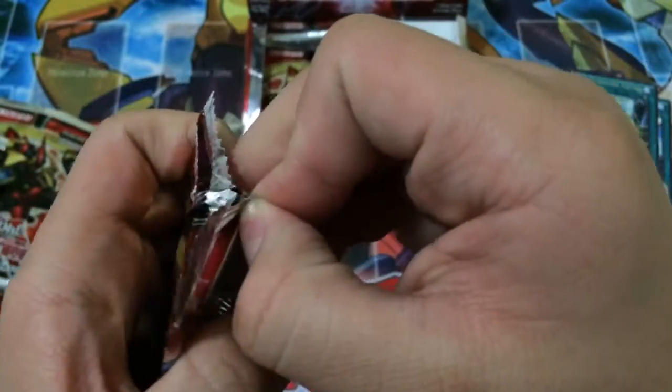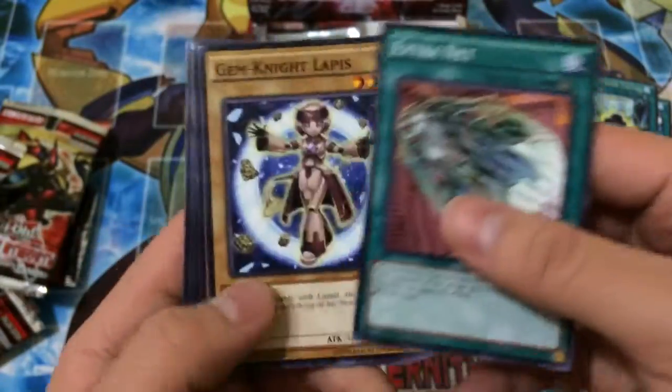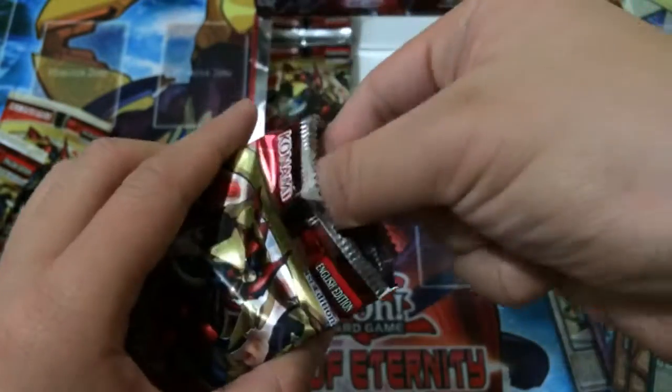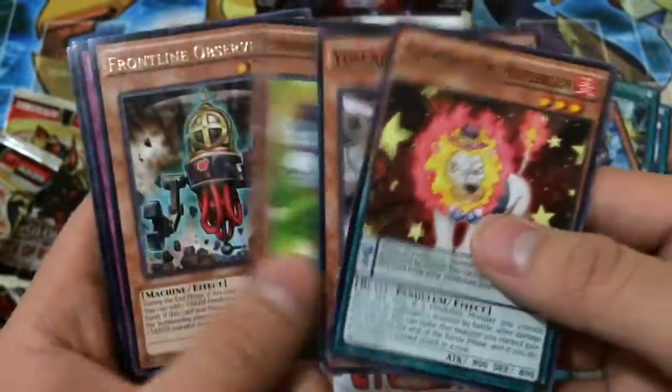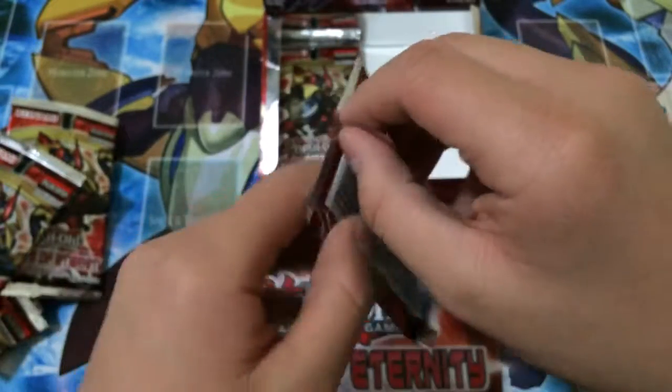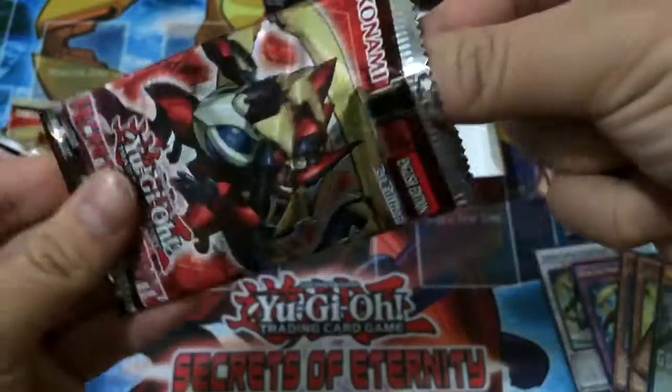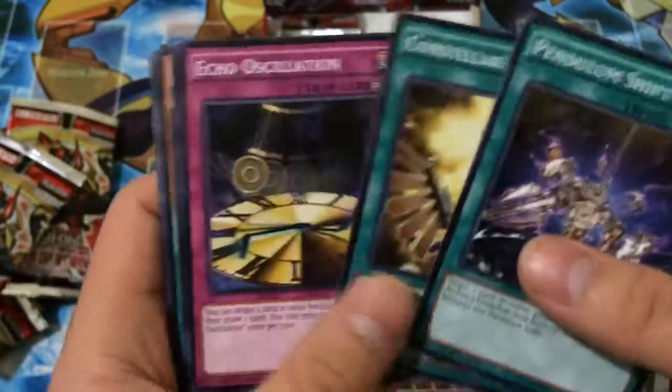Another rare UA Turnover Tactics. Just destroyed that pack. Extra Net. Rare Doggy Diver — kind of weird. Muffline. A rare Frontline Observer. Pendulum Shift. Another rare Performapal Trump Witch. Death Spot.